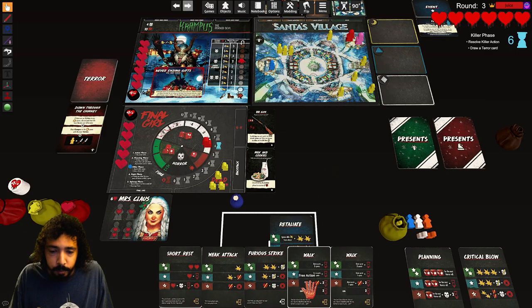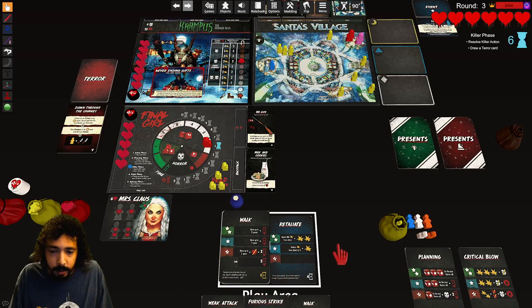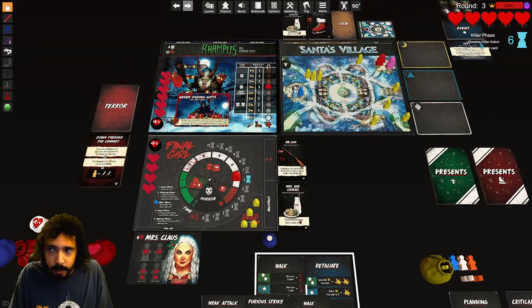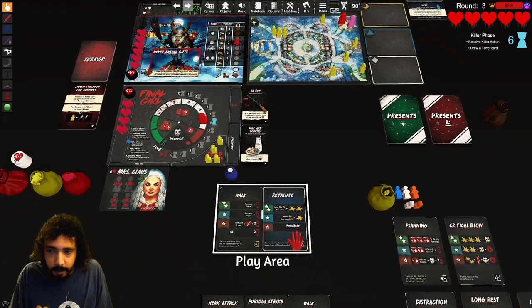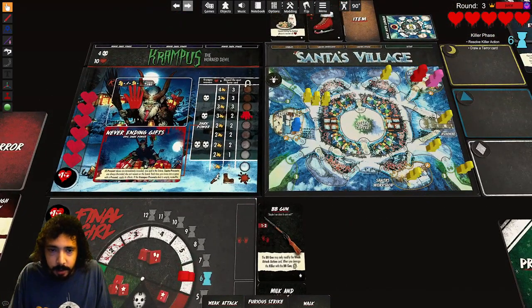I'll discard short rest and walk — reduce damage by two, so he only does one damage. I do one damage back; this BB gun can't be used to hurt him. Now we finish his action — he moves to close his target, which is me, and he drops a present. We roll a die: three.